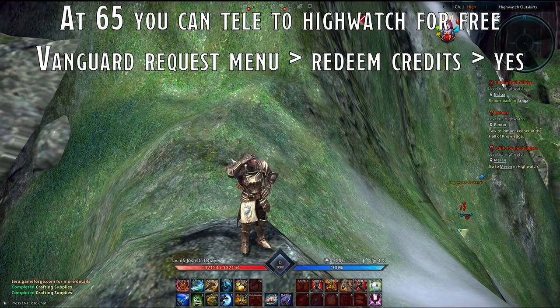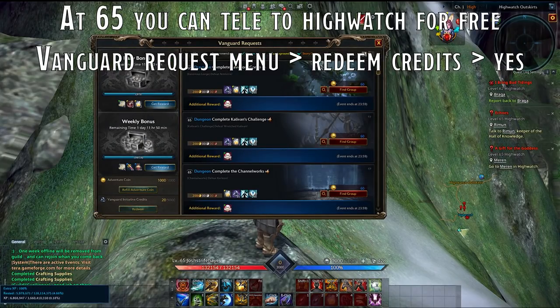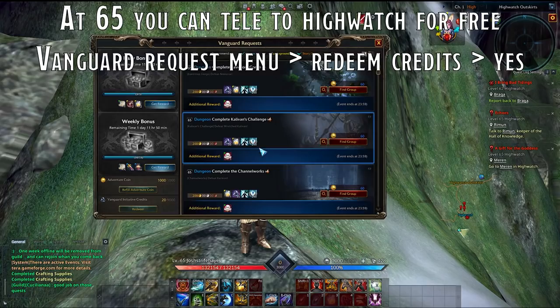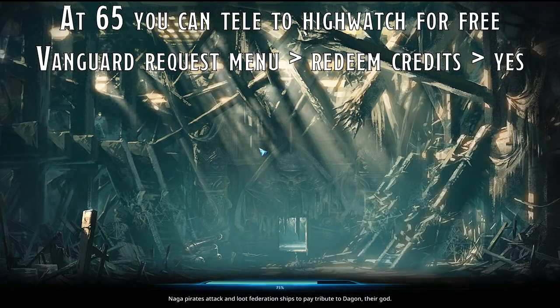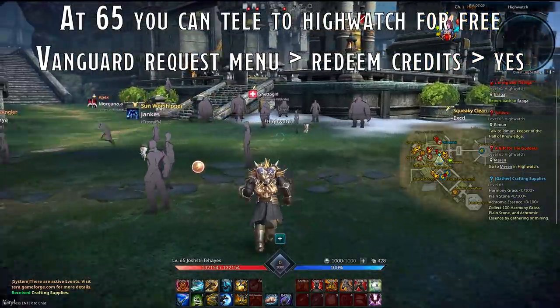If your journey hasn't taken you to High Watch by the time you're 65, there's a quick cheat to get there. Press H to open your Vanguard menu, then click Redeem under the Vanguard credits in the bottom left. Select Yes and it will teleport you straight there. However, the game is perfectly paced to have you arrive at High Watch extremely close to level 65.